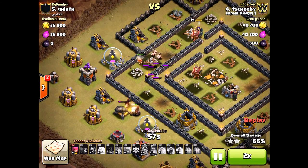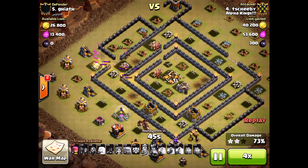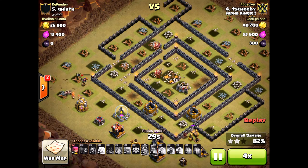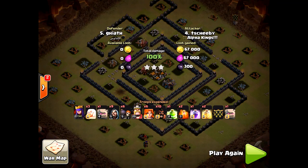Amazing three-star attack — look at this destruction. So guys, please use those Valkyries. You can use them with queen walk, or just straight Valkyries and goho — kind of a goho Valkyrie action. Toshibi is a great town hall nine attacker; he does amazing stuff at town hall nine and ten. Thanks again for watching. I'll see you next time. Please subscribe, please share, and as always, Halo out.